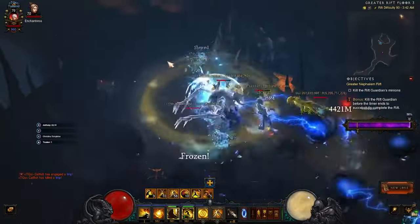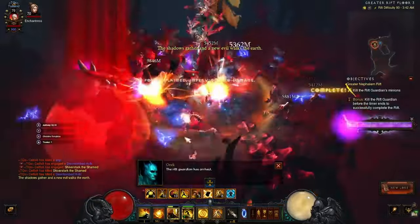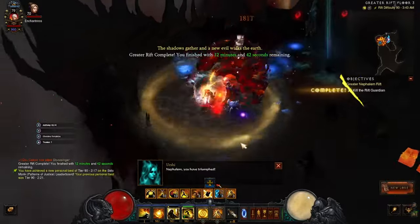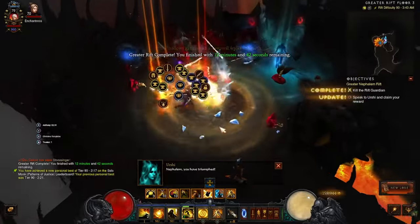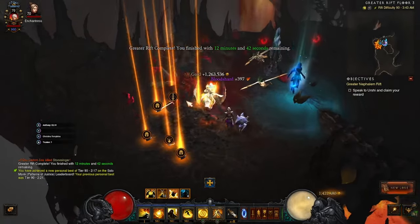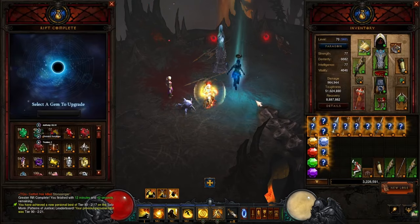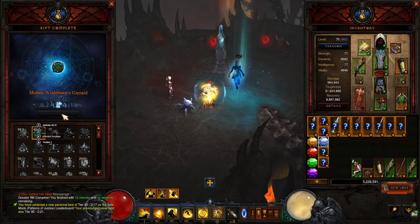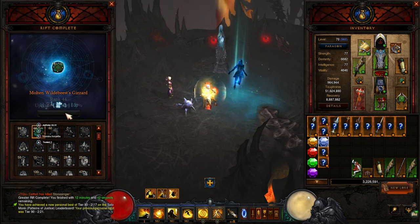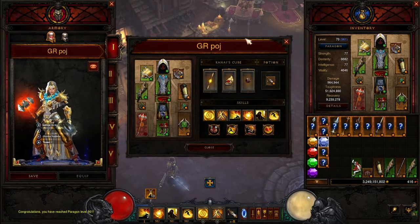Something else that's kind of cool about this — wait till we get to the rift guardian. You let go, you click again, and we just absolutely wrecked a 90. Let's see how long that took — two minutes. You didn't even have to think about it. Seems like a pretty good way to roll.